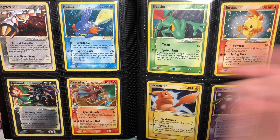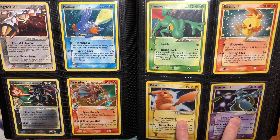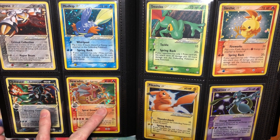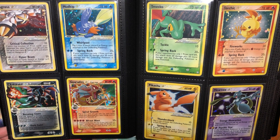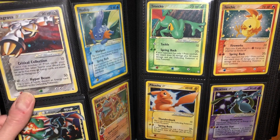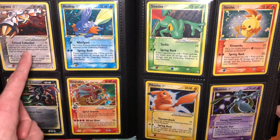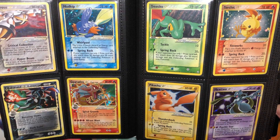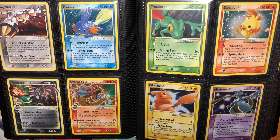Then we have more trios — the three starters, obviously the first Gold Stars ever made. Then we have the Holon Phantoms ones. These two were in the Japanese gift set and this was in Japanese Holon Phantoms. Then we got both Delta Species ones. Charizard — I got that in 2018 with my tax return for $150. Obviously it's way more expensive now; it's not in the best condition, there's a crease on the right side. And then Metagross Star was the last one I ever bought — I got it for about $200.